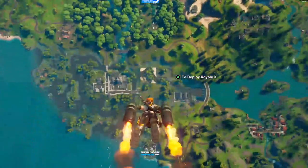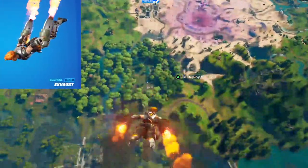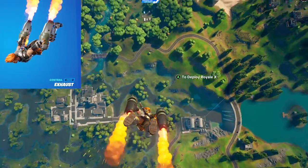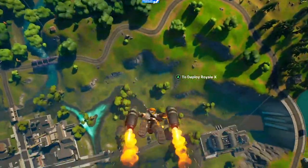Moving on to the contrail, I went with Exhaust from the chapter 1 season 6 battle pass. It's a little more fiery than I would have liked, but the steel thrusters that it gives to Reese while diving into the map are a perfect match to our armor.